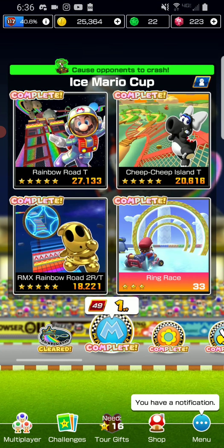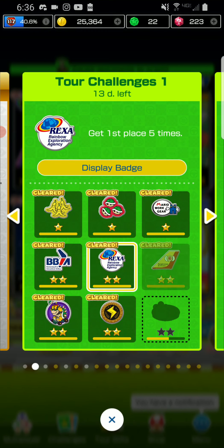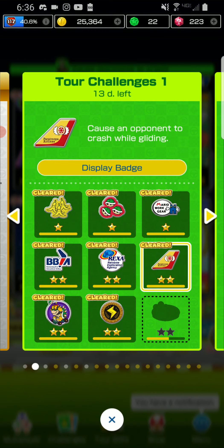Finally, Rainbow Road R. So basically, just try and hit an opponent while gliding.